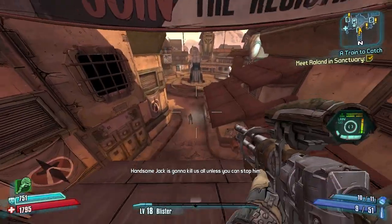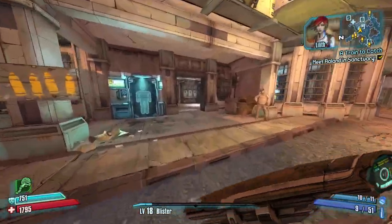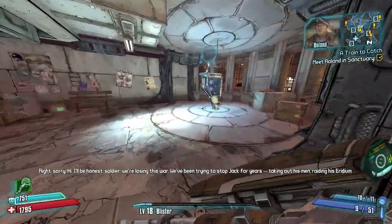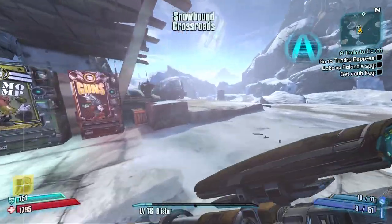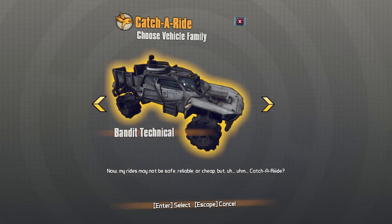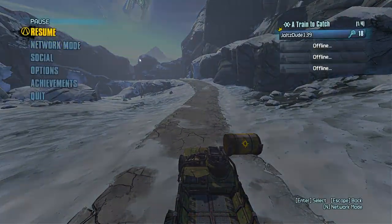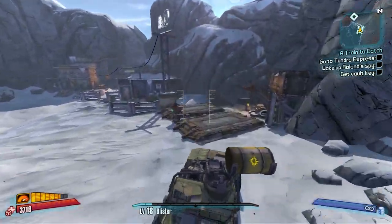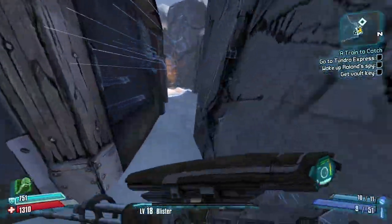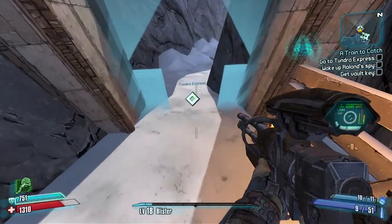I could have done a grenade jump to get up there faster but not a big deal. Once you turn in the objective or talk to Roland, you're good to go - you don't have to wait on it. Now grab a car - there's a cool car teleport trick here to save time. Normally you go to the gate and jump out, but the animation is slow. Instead you go to the back side, hit the mountain or rocks to exit the car, and there's this back slit you can go through.